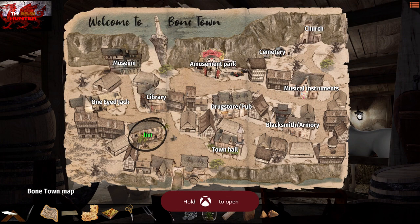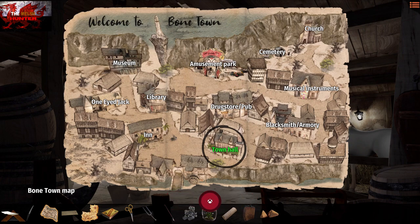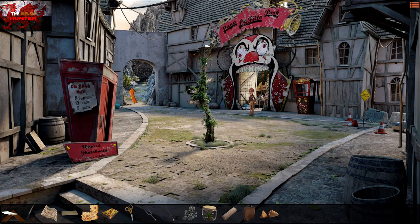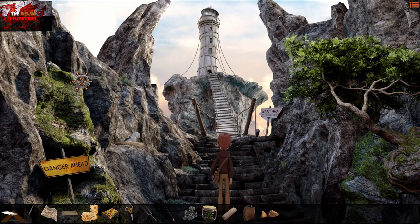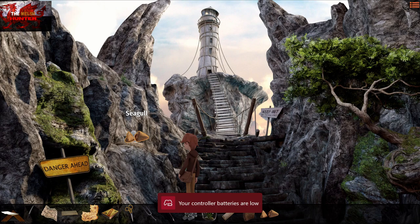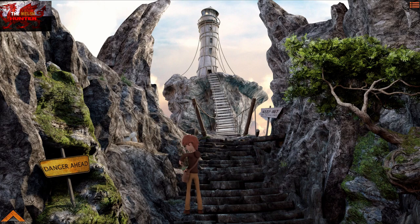From here, use the Bone Town map to go to the amusement park — all the way at the top. Head back out on yourself, then head up to the lighthouse area. Use the fortune cookie on the seagull — he could just throw it at the chips, because seagulls love chips. Give the fortune cookie to the seagull and eventually he'll fly off.